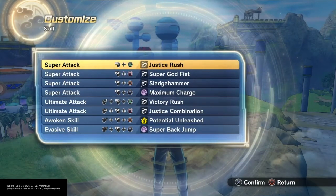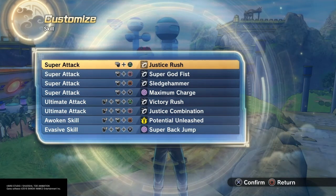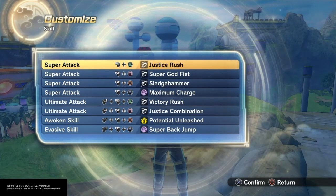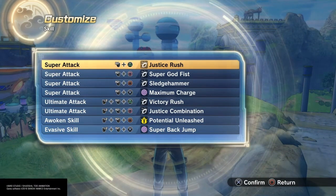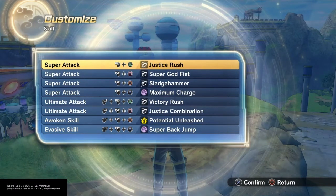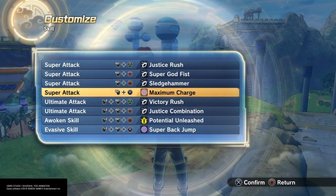For his skill set, Kato is kind of a pacifist so he really doesn't like to use weapons or deadly force. So I gave him pretty much a total strike super build — Justice Rush, Super God Fist, Sledgehammer, Maximum Charge, Victory Rush, and Justice Combination.